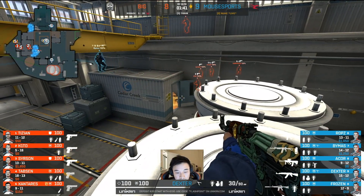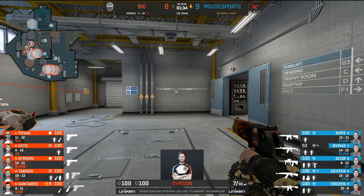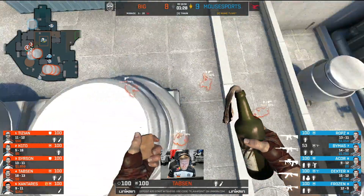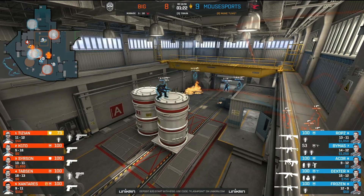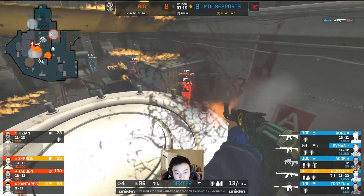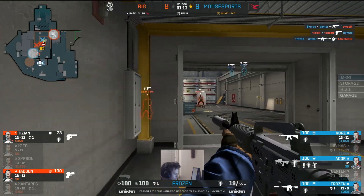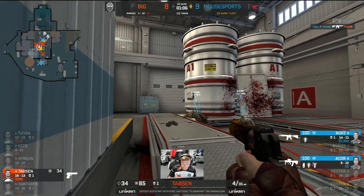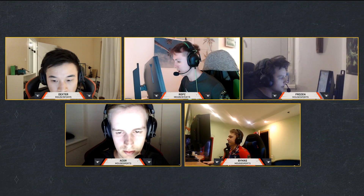The trades continue. See if BIG can mirror the first half by winning this T-side. Four Desert Eagles and a P250 for the force. Tabson — the honest pistol pays for itself: costs three hundred dollars, get a kill, three hundred dollars. Equal exchange right there. Looks like it'll be an A exec. Dexter's in a great position to defend on top of the silo — he's only able to get one though. Xantarez has controlled the bomb site now. Beemus falls towards mini but Frozen still holds the line. The honest pistol actually strikes — Tabson finds one, but he's got to find so much more. Acor peaks on the right side and finds the kill. Mousesports weather the storm — BIG may have to offer a save.